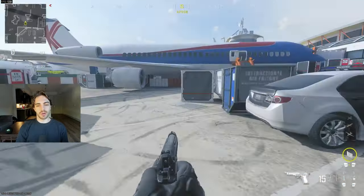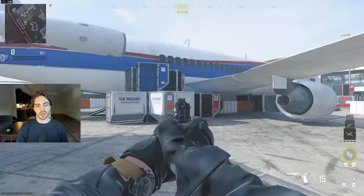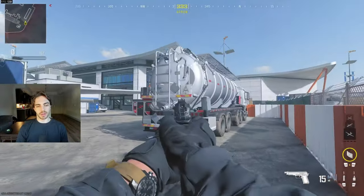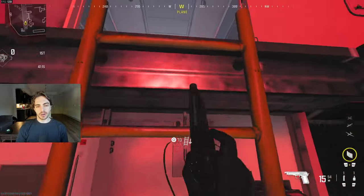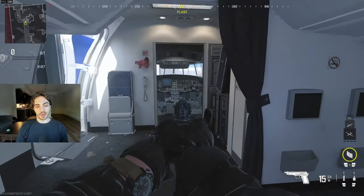We'll move over to the Plane side now. This is Cop. We do actually have differentiations for the three different crates over here — so this is C1, that's C2, that's C3. I've heard this called Tank, but you're not really probably going to see a lot of people over here anyways. Back Plane up here. Above the ladder is going to be Lights, just because of the big lights. You can just say this is Plane, like Inside Plane. That's Cockpit.